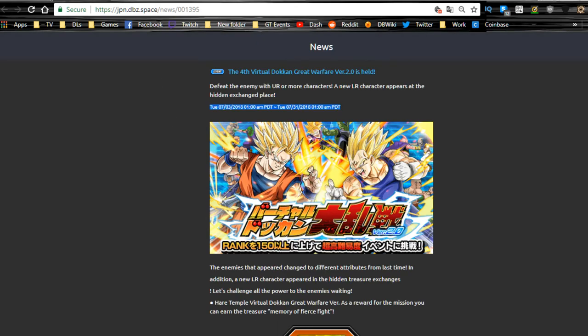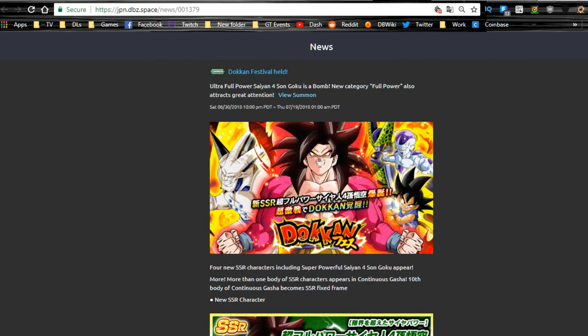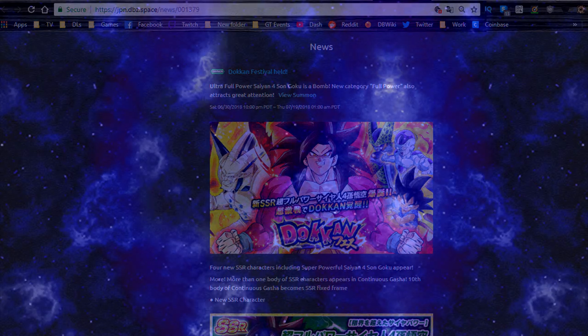That's it for the JP side of Dokkan Battle. A lot of people thought it was shafting Global's third year, but after looking at the team building, Ultra Super Saiyan 4 Goku closes off a couple of categories and is especially awesome for the heroes team. I'm just a big fan of the Super Saiyan 4 design — not saying it can beat Super Saiyan Blue, I just like the design better. Anyway, thank you for joining me today. Stay tuned — I'll be releasing more videos over the next couple days. Talk to you in the comments below, peace!